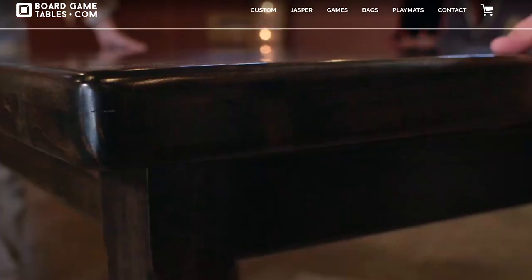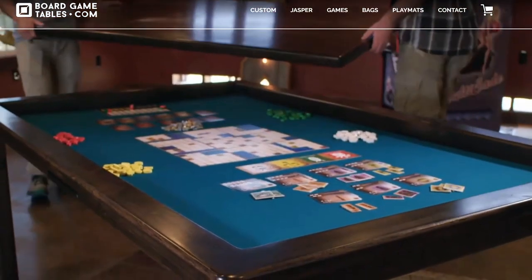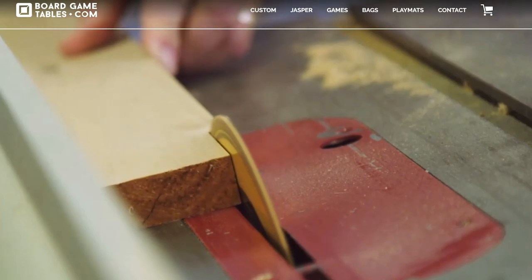Hey guys, welcome back to another Unfiltered Gamer board game review for the game Psychic Pizza Deliverers Go to the Ghost Town. This is a five player game — it plays one player plus up to four. One is the Game Master and the other four players are the Psychic Pizza Deliverers. It is by BoardGameTables.com and plays roughly about 45 minutes. It's pretty quick — more players equals more time.